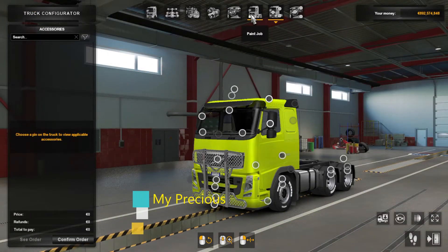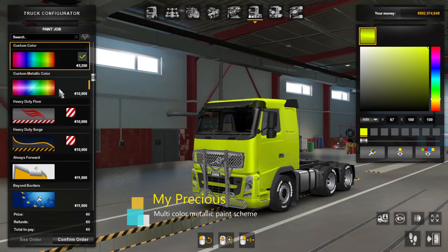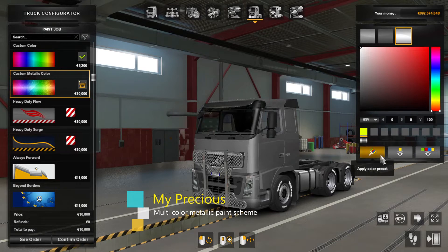The fourth achievement is My Precious, where you apply your truck with a custom multicolored metallic paint scheme. This is another simple achievement to accomplish after you've bought your first truck, as long as you have enough money to have it custom painted.